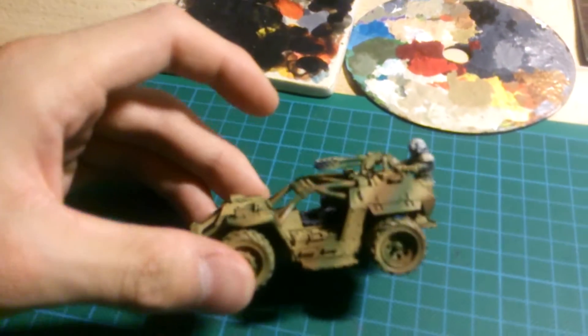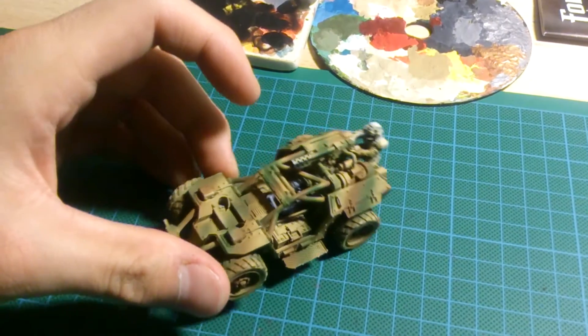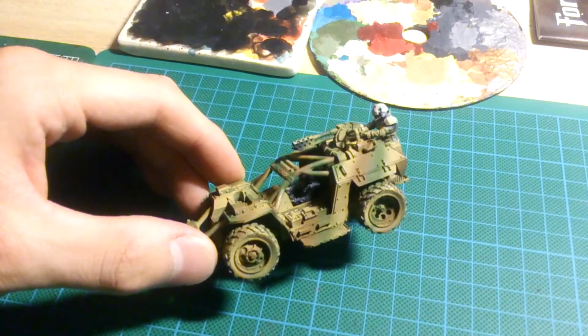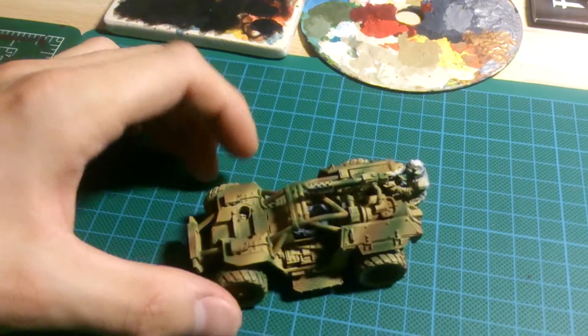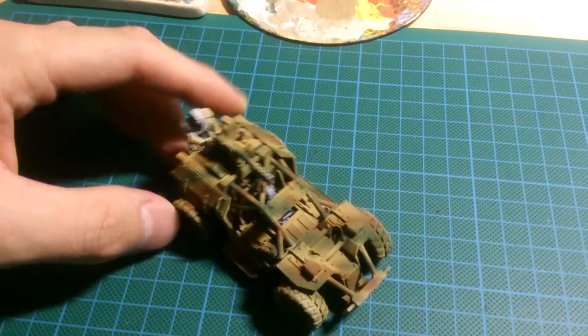So what's on my table? First of all I'm trying to get this Elysian Taurox — or Taurus assault vehicle — done. I've just painted the camo and I still need to paint the wheels and drivers.